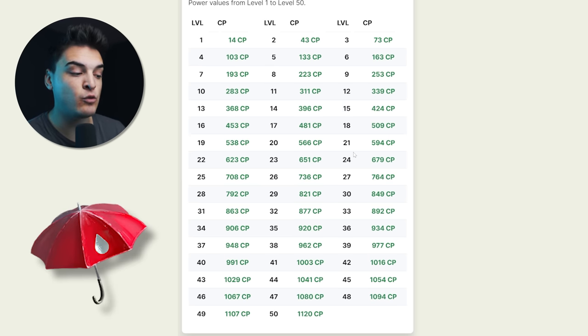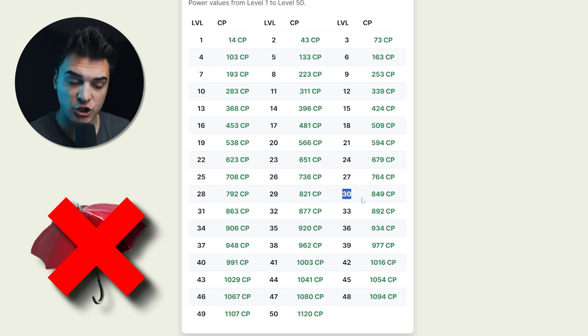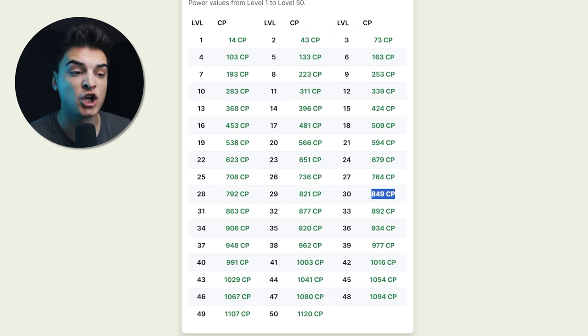If you're hunting Mareeps in the wild in weather-boosted conditions — Mareep being an Electric-type gets boosted in rainy weather — level 35 is the highest level you could find, meaning 920 CP is the guaranteed hundo in weather-boost. Any weather other than rainy, you're looking for the level 30 100% IV, which is 849 CP. Other than that, there are 32 other 100% IV CPs you can find in the wild, so catch as many as you can and hope for the best.